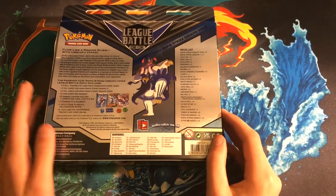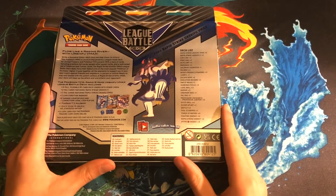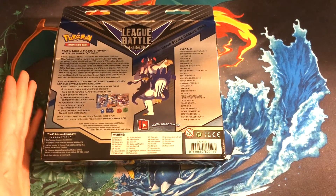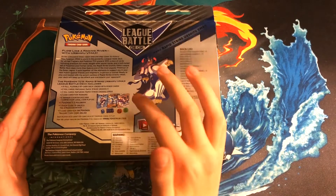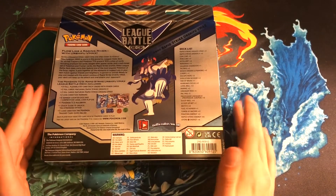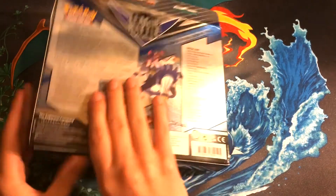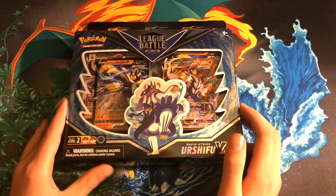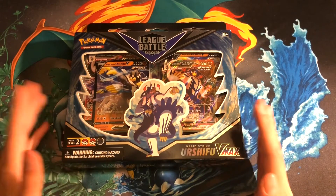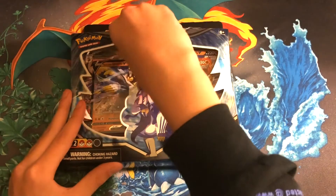Turning it around, you can see there's a description for the deck, the deck list, and tons of great cards in that deck list. We also have some very solid items in here in addition to that deck. So we're also going to get some poison and burn counters, a deck box, and some dice. I always love dice, especially these ones that match the Urshifu Rapid Strike theme. It's a super cool product and after we rip it open, we're going to get into some gameplay online to see how well this deck does. Let's go ahead and get started.